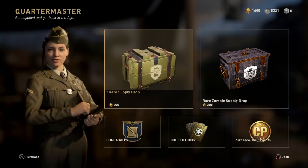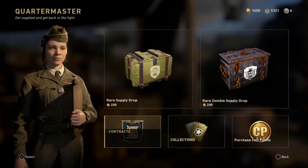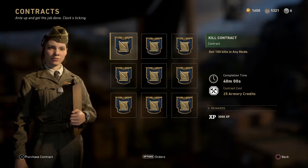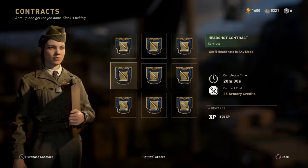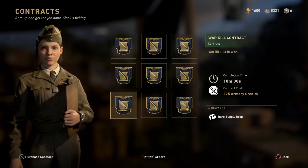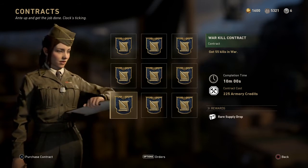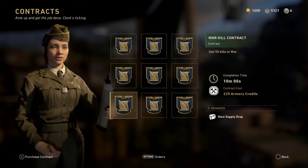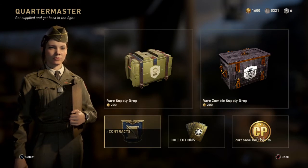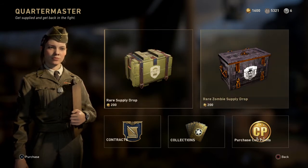The way you can get armory credits to buy this stuff, or earn rare supply drops, is through contracts with the Quartermaster. You spend some armory credits and you're given a challenge. For example, if I wanted a rare supply drop, I give her 225 armory credits and if I get 55 kills in War game mode I get a rare supply drop — it's a little bit of gambling. You can also buy supply drops with COD points, which are purchased with real money — but I wouldn't recommend doing that.